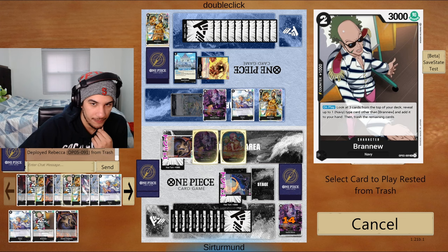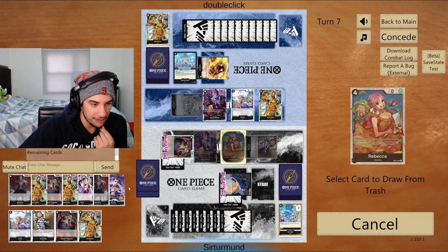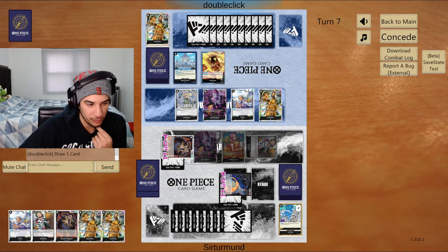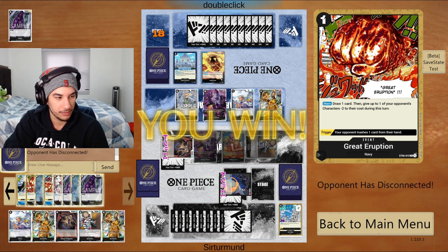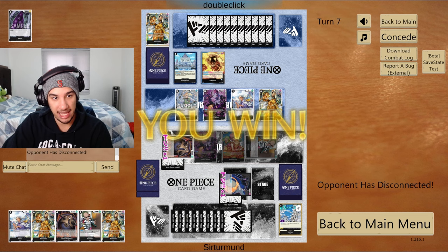This forces him to give me one blocker. Opponent has 1, 2, 3, 4 attacks. We just go Moria here, play Rebecca, and play Brand New first. We'll grab this Borsalino, and from here we want another 1k. We don't have the silver in the discard so that makes sense. Now we have 2 life, a blocker, and 5 cards that are counters. Opponent has a hard time removing this Rebecca — the only way to do so would be like Great Eruption into Luchy or a fourth Hand Blaze.